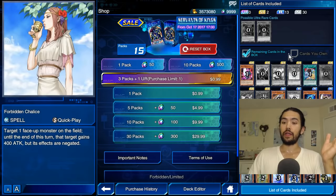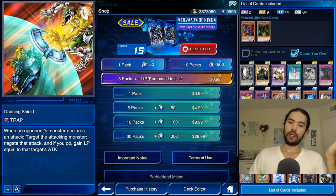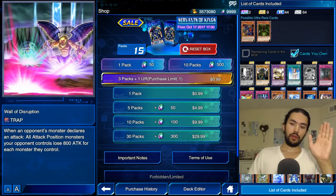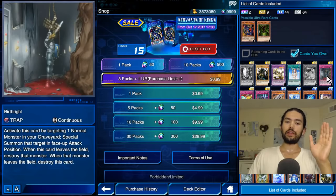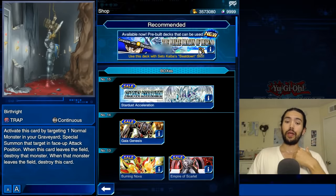Servants of Kings includes Chalice, Painful Decision, Draining Shield to a lesser extent, and Wall of the Daddy. This box is easily worth revisiting for all five of these cards. But you could easily go 20 packs and not get the Birthright — so that actually makes a strong case for the value of this Structure Deck right there, because I only have one.